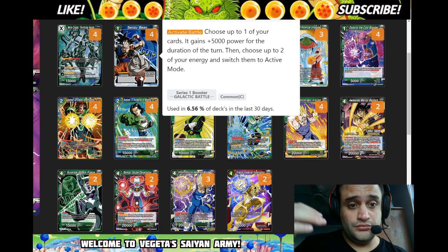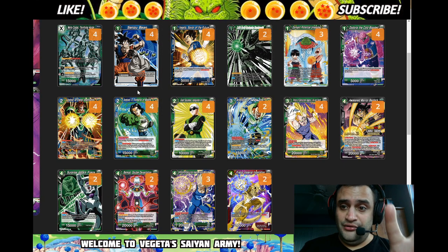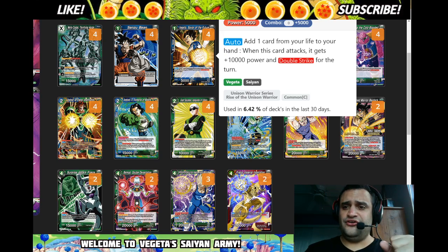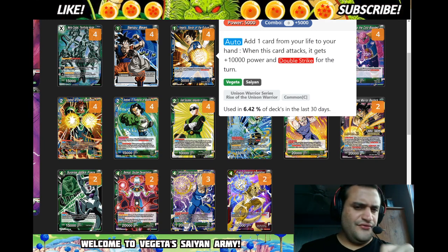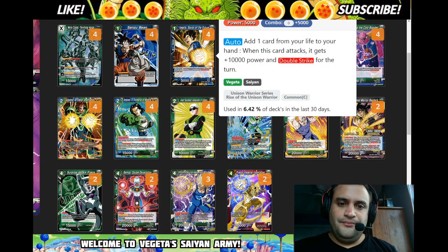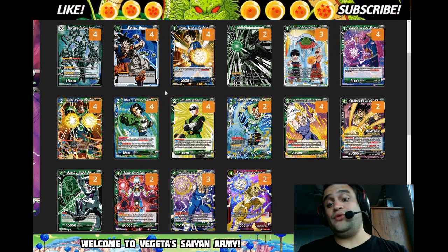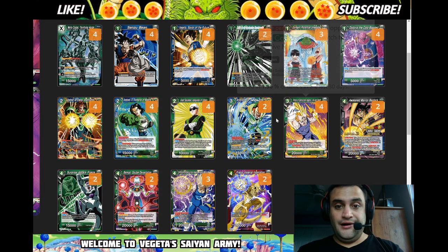Sensu Bean is here because it extends your plays. When you tap four for Cooler and awaken, you have two energy up. If you want to use that energy to play one Dodoria Cold Blood and one Vegeta Savior of the Future — which I'm running at four — they're the Saiyan Kibas of green and blue basically. For one energy you get 15k Double Strike; if you take a life when he attacks, Sensu Bean makes it 20k, then untap another energy, maybe play a Dodoria and still have the green energy to bring in your three-drop.